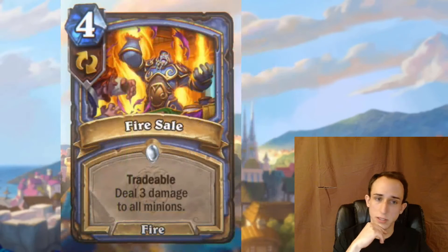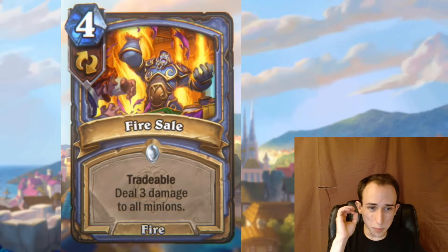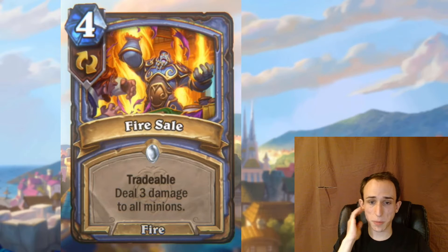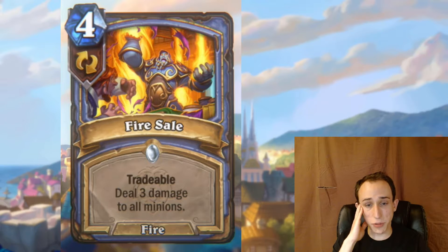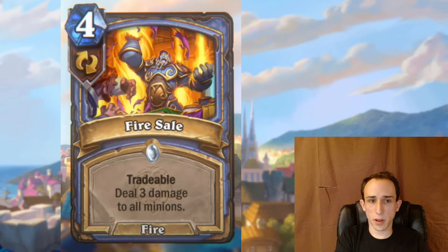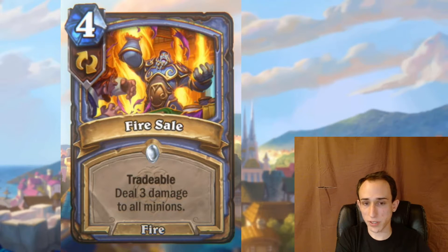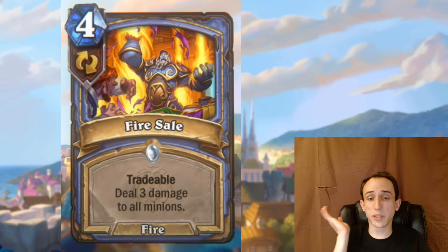Fire Sale — deal three damage to all minions and it's tradable. This is not undertuned at all. It reminds me of Hellfire, which I think is intentional. I always thought Volcanic Potion was a little weak — three mana deal two to everything. This is four mana deal three, plus it's tradable for extra flexibility. If you're not running against aggro, just put Fire Sale back in your deck. Maybe you're doing the quest and want that spell damage — shuffle this back in. There are loads of situations where this flexibility is huge.